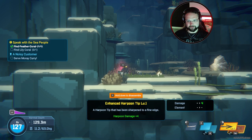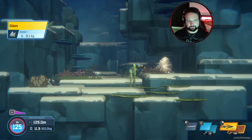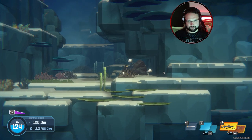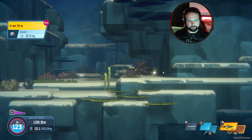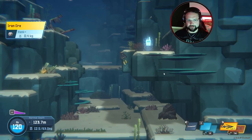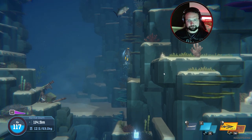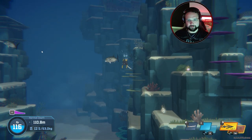Harpoon upgrade — enhanced tip. We might as well take it for now. Is this iron? Iron ore — we need iron ore. We should be able to make the red sniper rifle now, right? I think so. Starting to think I'm gonna need some oxygen.